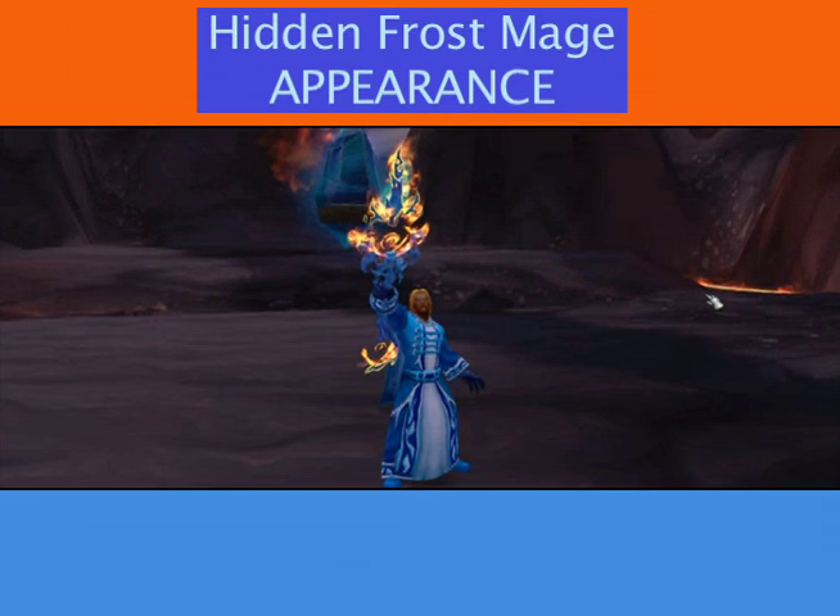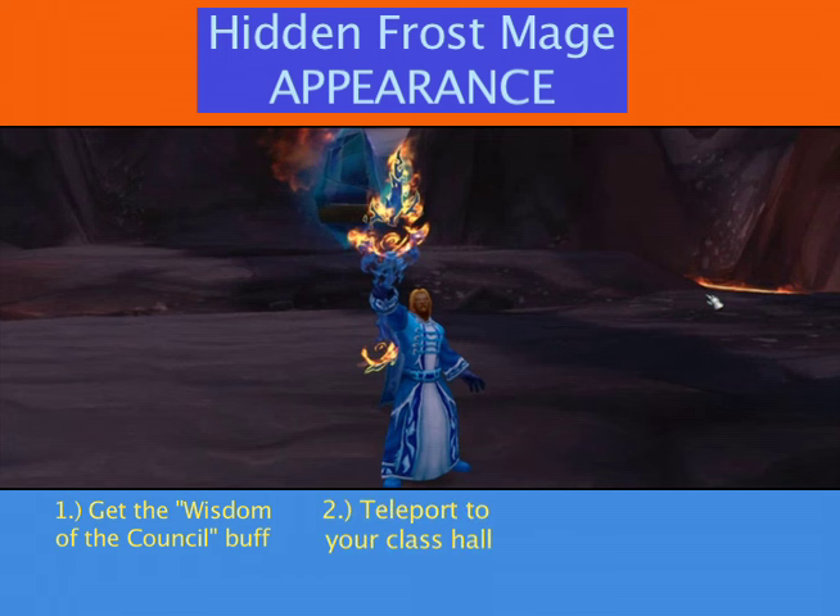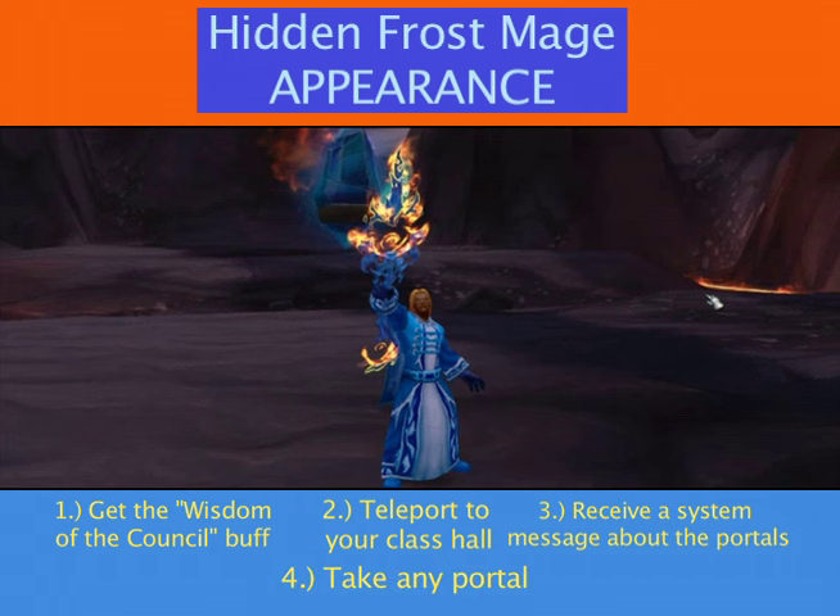Hello guys, I just got the hidden artifact for Frost Mage, so I thought I would tell you how to do it. Basically, you just have to get a buff from Dalaran called Wisdom of the Council, then you teleport to your class hall and you'll get a message that says there's a cracking noise in the portals. You go to the portal and you're able to get the hidden artifact appearance.